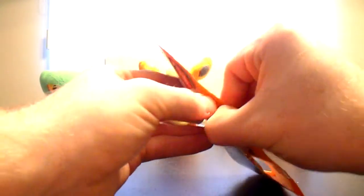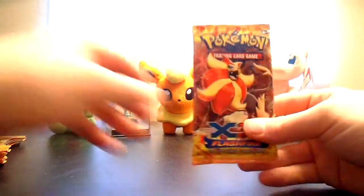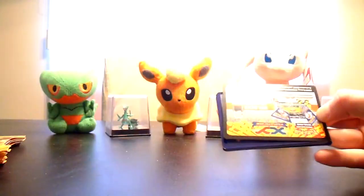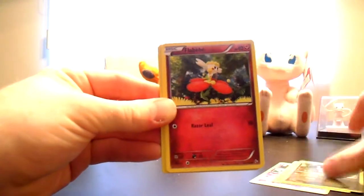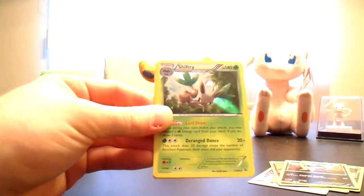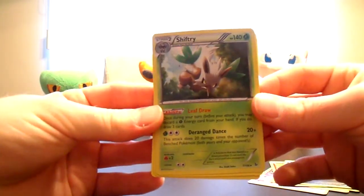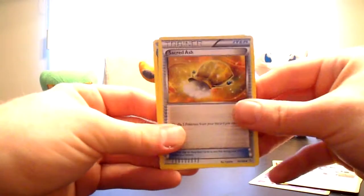Pyroar Pack now. Duskull, Roselia, Gumi, Flapebe, Sandile, Pidgey Reverse and a very very cool Shiftry Holo. I do have that one, but Shiftry is an awesome Grass type Pokémon — a combination that makes it one of my favorite cards of the set. Miltank, Sacred Ash and Floette.